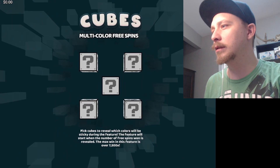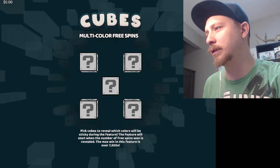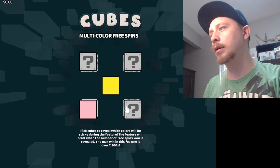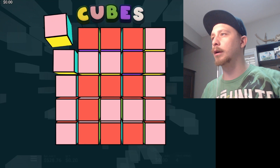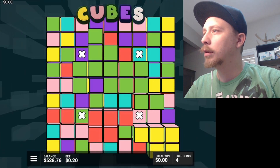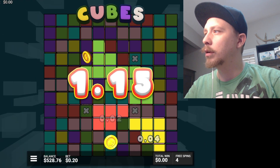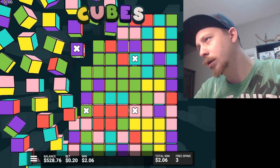Multi-color free spins: pick cubes to reveal which colors will be sticky during the feature. The feature will start when the number of free spins is revealed. Okay, I don't know if that was good or what - we got four of the five colors sticky, I guess. How are they gonna stick though?